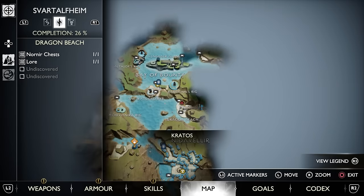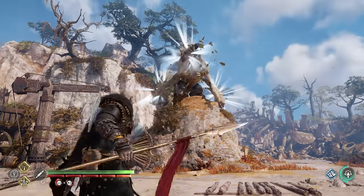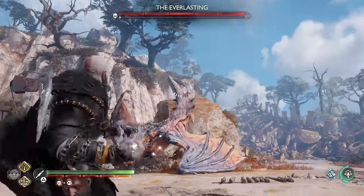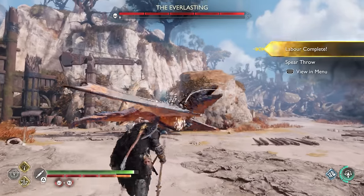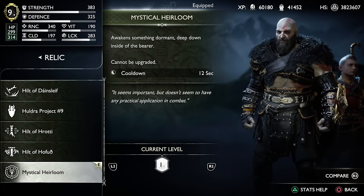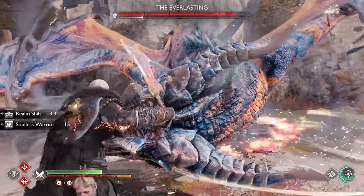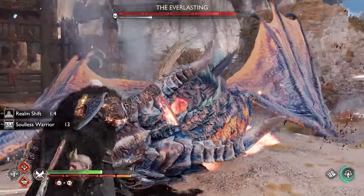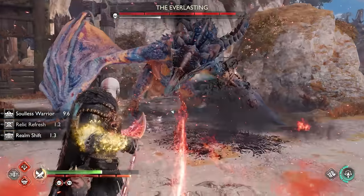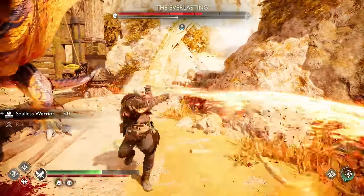Speaking of things that are possible, you can actually activate the secret boss fight against the Everlasting Dragon as soon as you reach Svartalfheim, and no longer do you have to wait for your third visit in Midgard. Previously you would need the Mystical Heirloom that you get from that point, but if you already got it before New Game Plus, it carries over and still fully functions. Keep in mind that if you don't make any upgrades, you will be underleveled, and because of the higher difficulty, this boss can definitely one-shot you quite easily.